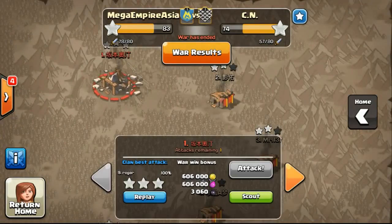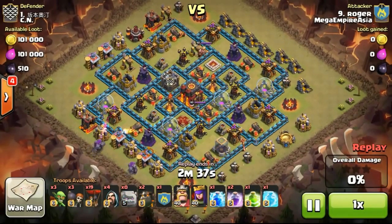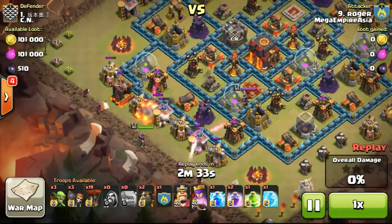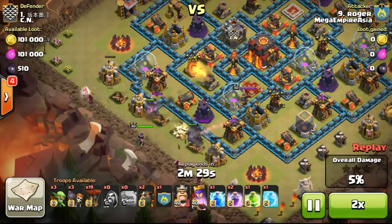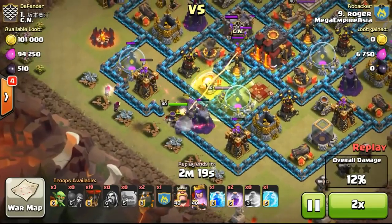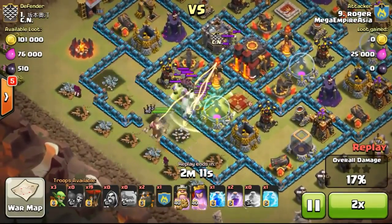The very first one is done by our clan leader, Roger. As you can see, he attacked the very first base. This is a fully maxed out base with even a maxed out war base. Going from the bottom left, using his golems and even a queen and some wizards to clear the structures on the outside, dropping the wallbreakers to break through the wall, and now dropping the jump spell trying to get the golems inside to get the mortar.